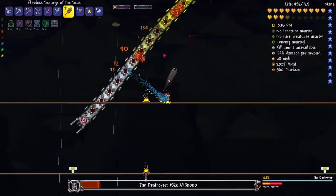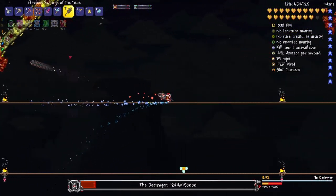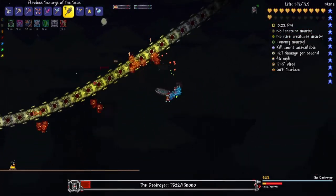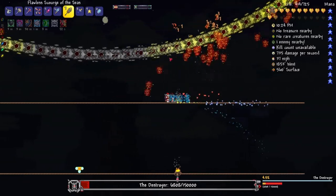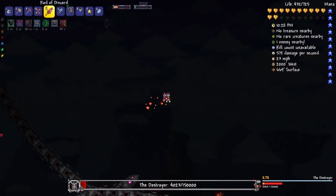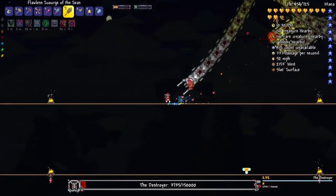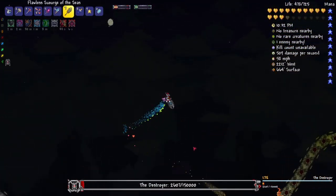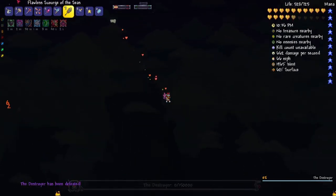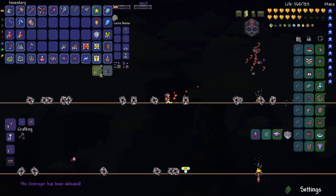The sound of metallic clinking that goes along with the Destroyer is disgusting. The contact damage hurts very badly for the Destroyer. 2,000 health left — come on, let's go. There we go. I knew we could do it this time.